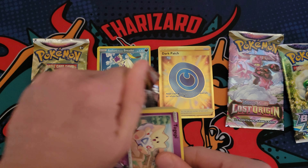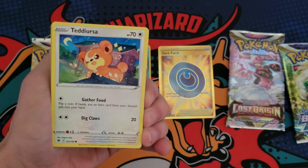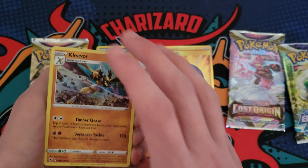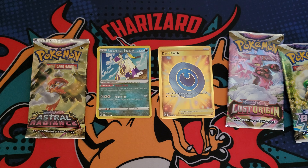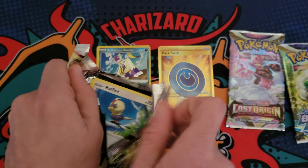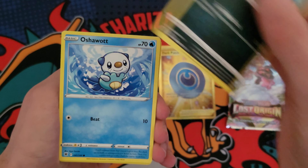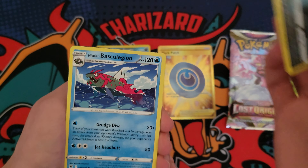Back to some Astral Radiance — hopefully it won't do me dirty. Pack: Magnemite, Teddiursa, Sneasel, Sweat Honey, and oh man, we're three for three on holos — Kleavor! I don't really know how to say his name, but three Astral Radiance packs, three holos. Let's open the last Astral Radiance one. Ralts, Qwilfish, Oshawott, Sneasler — we're just pulling Sneasels left and right.